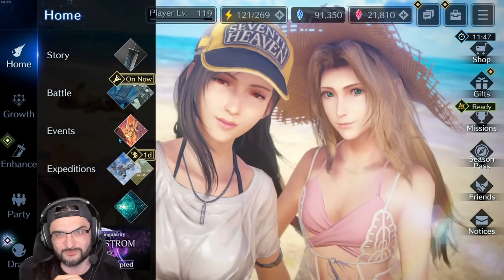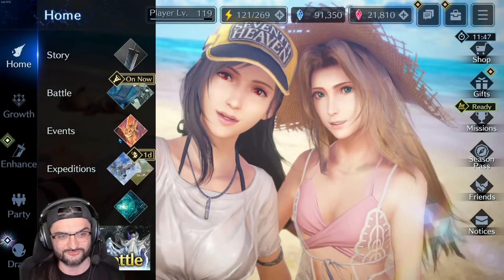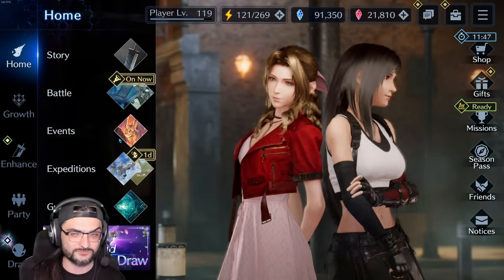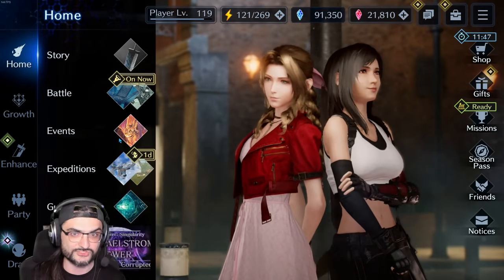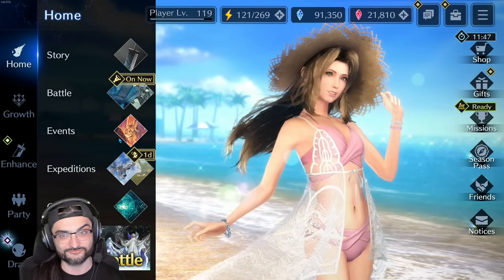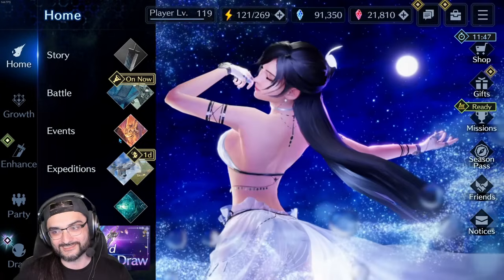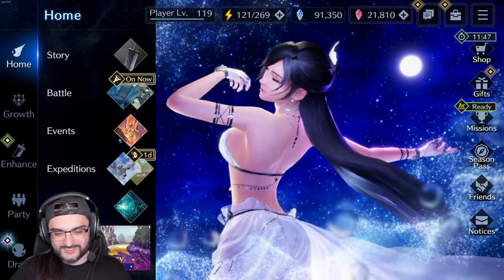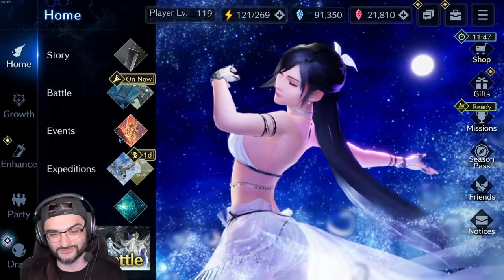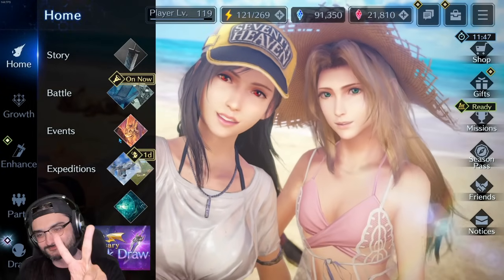I spent about 50,000 crystals — a little bit more than I wanted to spend, but we're going to be getting a lot more crystals during this anniversary and these events, so I feel pretty comfortable about possibly going deep into maybe two banners. I know I can go deep on at least one more. I'll probably favor Aerith because I'm a huge Aerith simp, and I do want to see what Tifa gets as well. Anyway, if y'all enjoyed my Ever Crisis content and this pull session, please give this video a like, comment, subscribe. Thank you so much for watching and I'll see you on the next one!